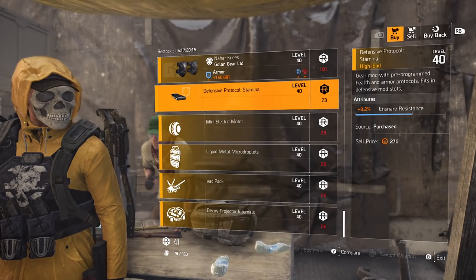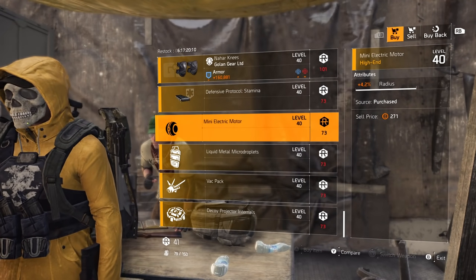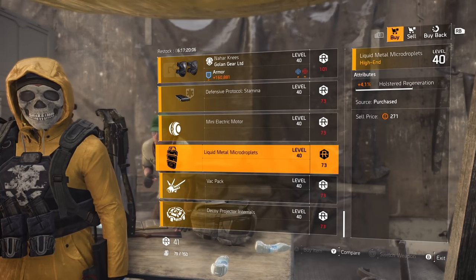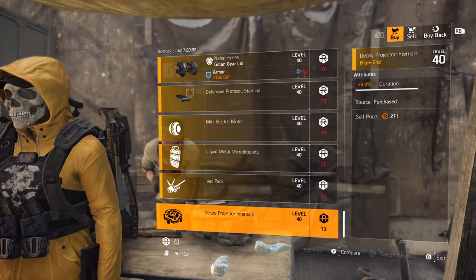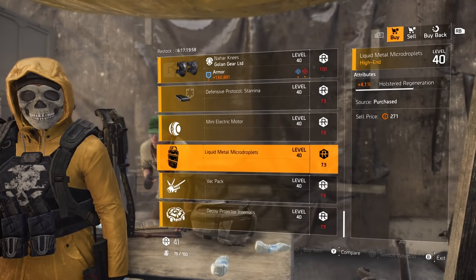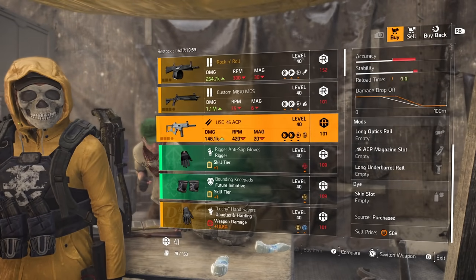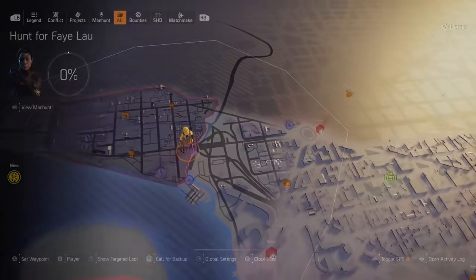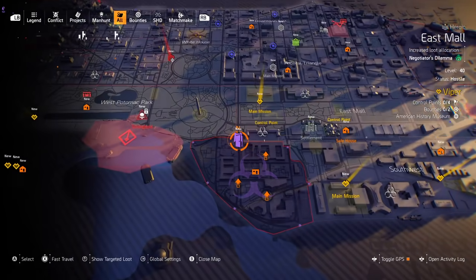Mods include snare resistance 8.2, seeker mine radius 4.2, shield holstered regen 4.1, firefly damage 6.1, and a decoy duration of 6.0. Must buys from DZ West: the Rock and Roll shotgun and the Golden knee pads.